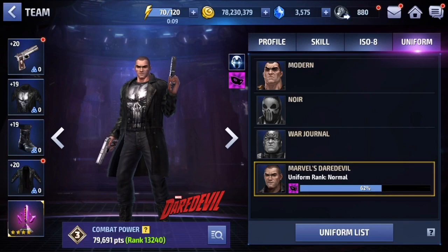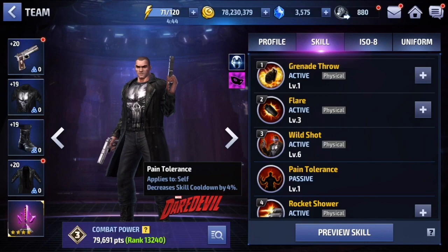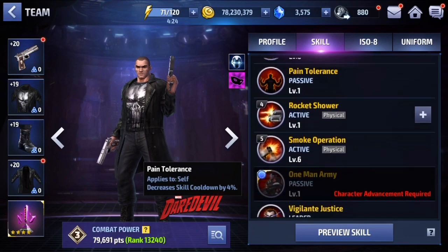The uniform bonus itself is 30% decrease to skill cooldown, which is actually terrible for advanced players. However, if you're new to this game it will benefit you because your cards are not going to be very good starting off, and this is going to make it very easy to have skill cooldown maxed out. His four-star passive also gives you a little bit of skill cooldown, so that helps a lot for newer players.